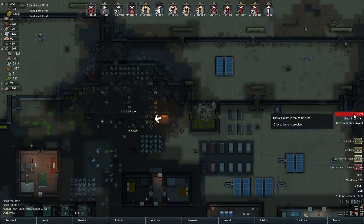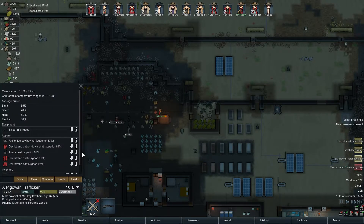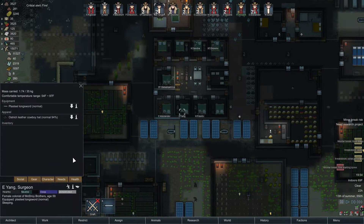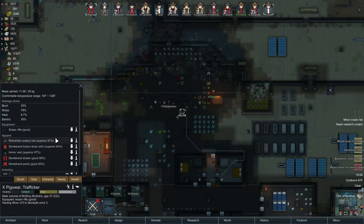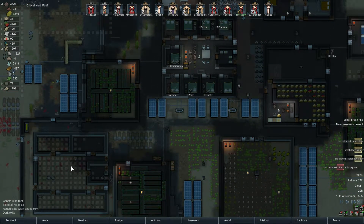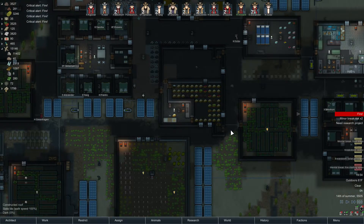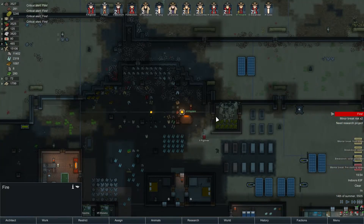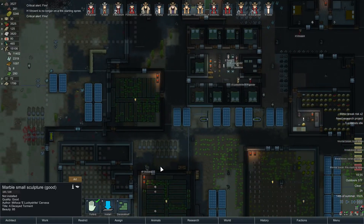Wait a minute — why do we have all these armored vests sitting here? I better not have one pawn wearing a stupid dead man's armor vest. Doesn't look like it, so that's good. Sorry for the interruption. Let's get those heaters built so I can start redesigning these bedrooms. Vincent, enough with the fires already — he doesn't go on all day like Greenhagen does. You're really being a nuisance.